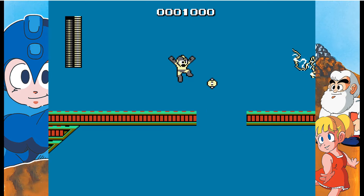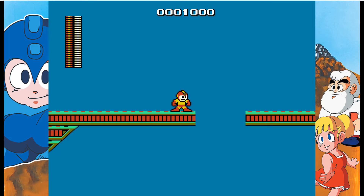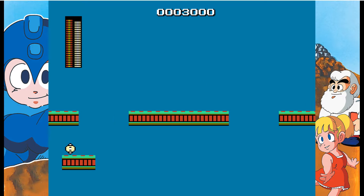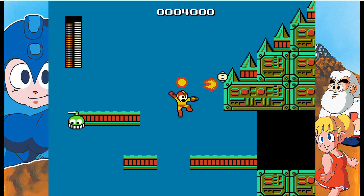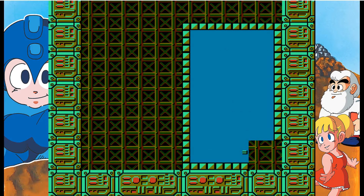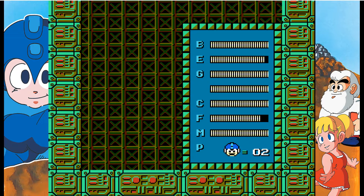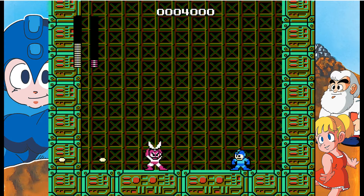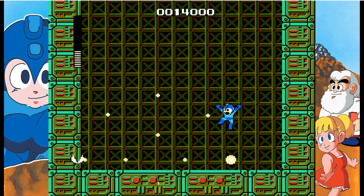I'm going to use fire and I still missed it. Okay, let's just use our pea shooter because his weakness is Guts Man. All right, Cut Man, your days are numbered — and so are mine if I'm not careful.